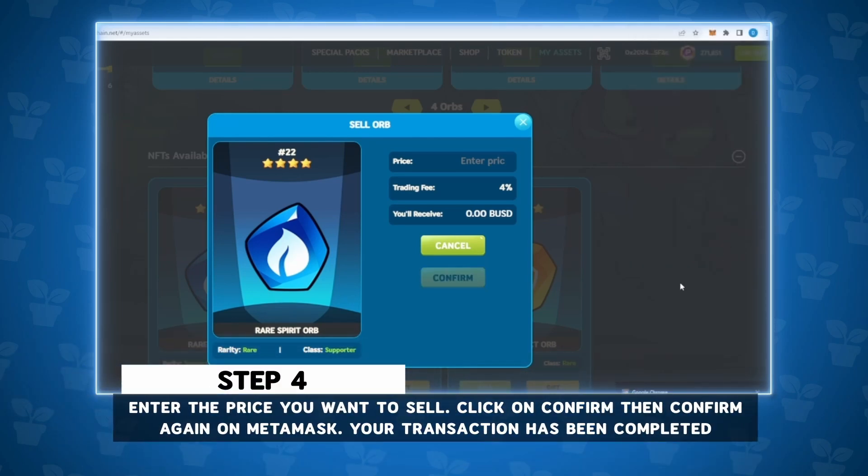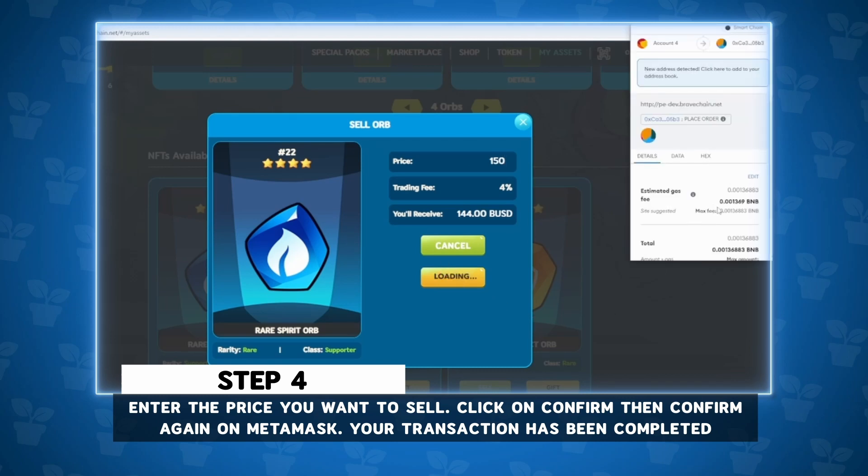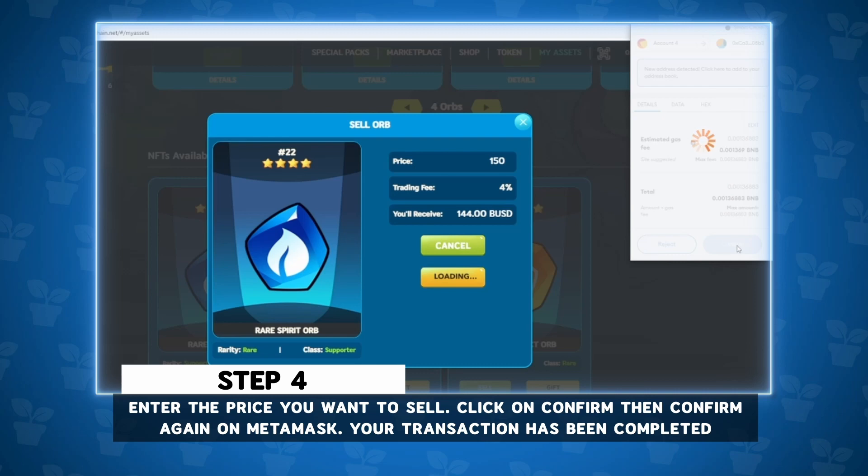Step 4: Enter the price you want to sell. Click on Confirm, then confirm again on Metamask. Your transaction has been completed.